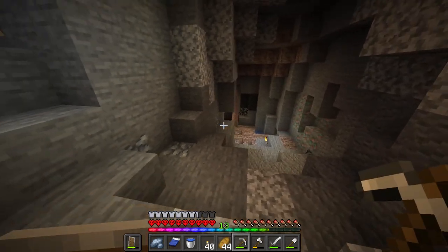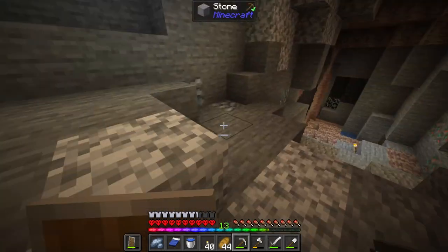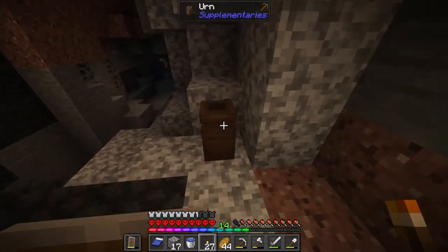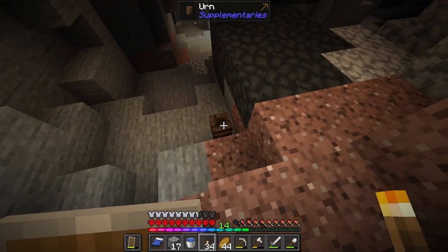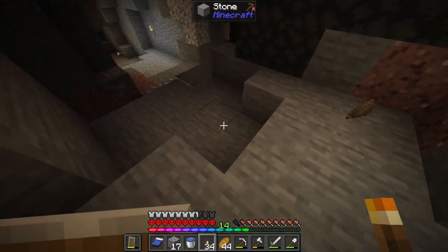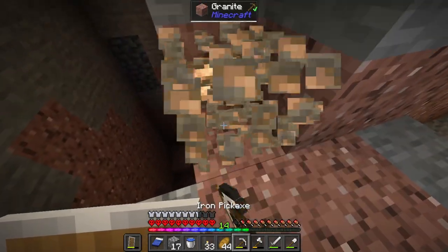There's just so much ore here. This is close to where my base is anyway, so if we have to we'll come back for it. For now I have a decent amount. Oh, what do we have here — pots that give us items! What does that one give us? Ash. I don't want ash, I'm gonna be honest. No thank you, I don't want ash.